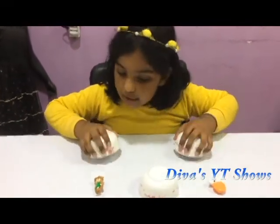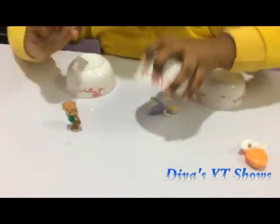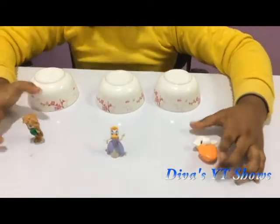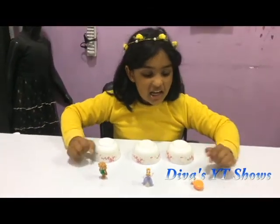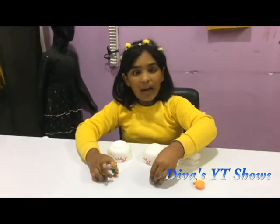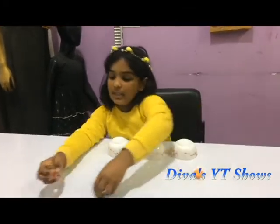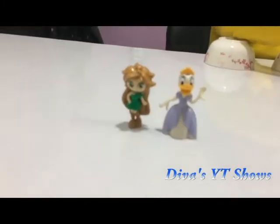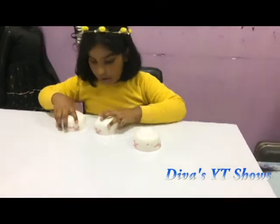Here is Sweetie, here is Anna, and here is Daisy. So I will choose one of these characters and I will hide it under a bowl and you have to find it. I will choose Sweetie. Let's put these aside and I am putting it under this bowl.